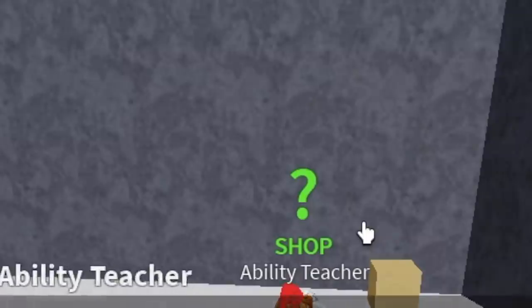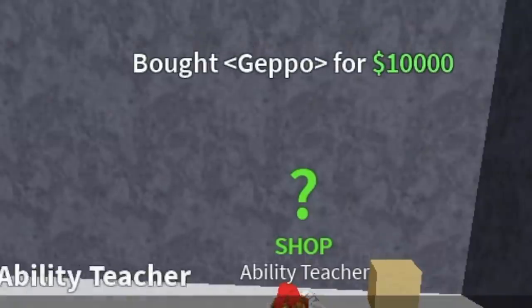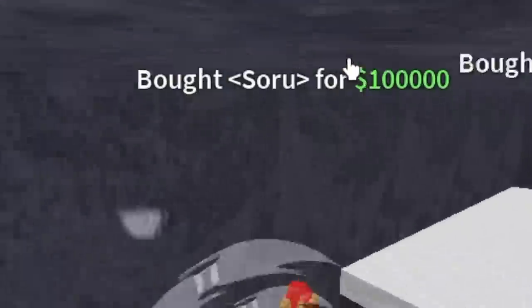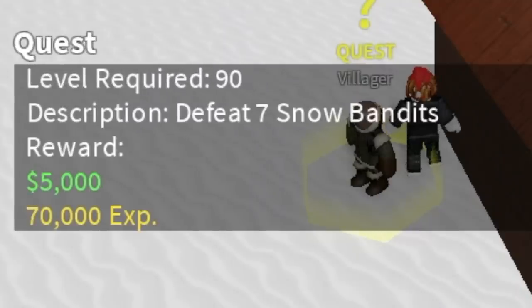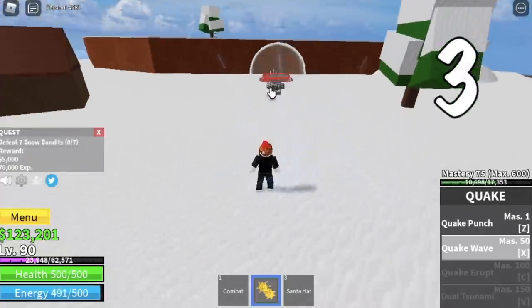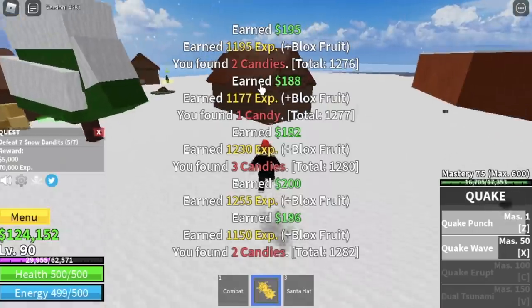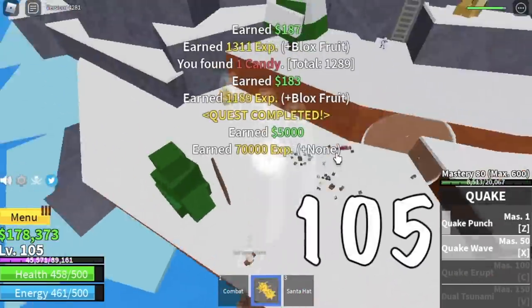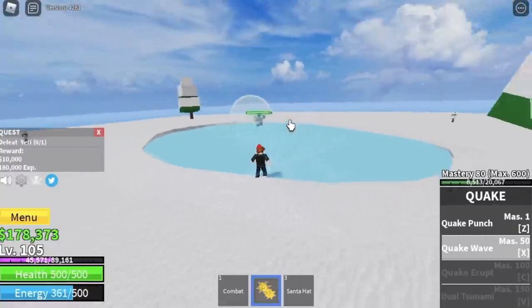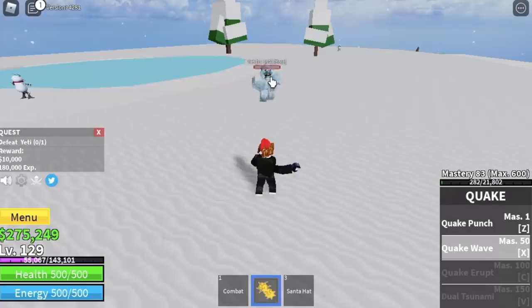Next up, frozen village. Don't forget to shop — buy all the ability teacher skills: Getu, Busou, and Soru, for a total of 125,000. We're going to start grinding here with the snow bandits. Four hits is enough to defeat the snow bandits, but that's kind of easy. Our goal here is 105. Next up, the Yeti. Our goal here is to reach level 130.